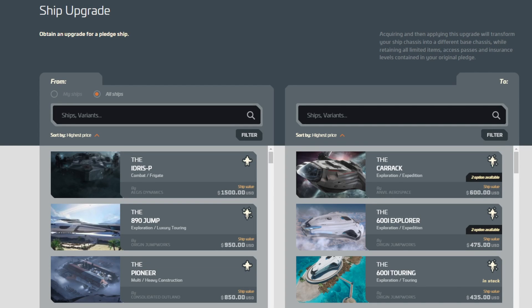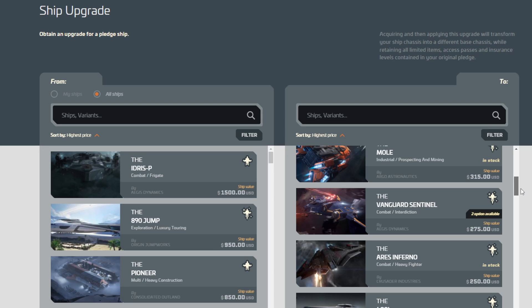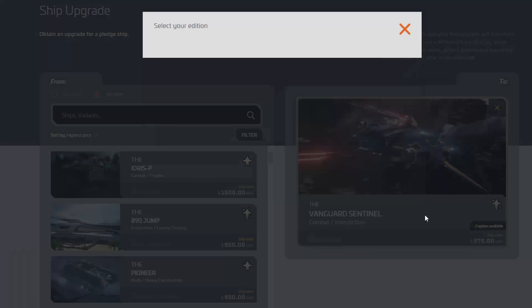It looks like sig has given us a couple war bonds for a weekend chain event. Let's go check them out — we do have the Carrack still, the 600i Explorer is still available, and the Vanguard Sentinel is new.